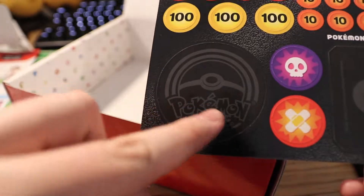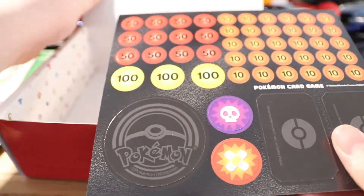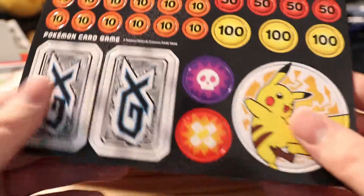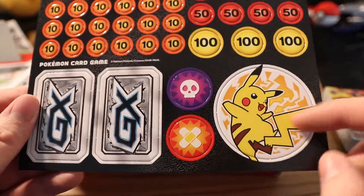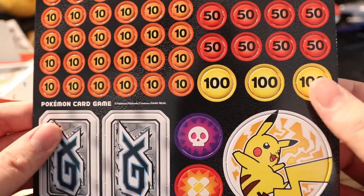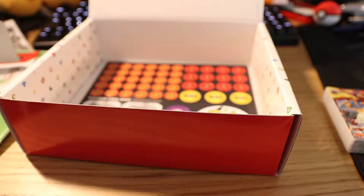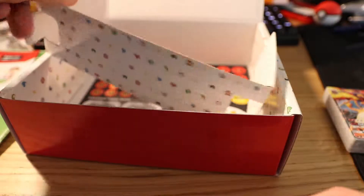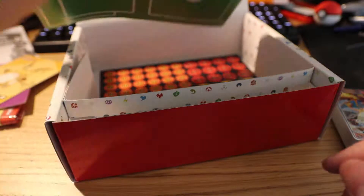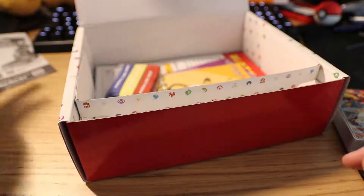I believe this is the coin that you actually get to play with, so it's not a plastic coin or a metal coin — it's actually a cardboard coin, which is kind of disappointing. But it's really cool — look at Pikachu, he's a badass. I'm not gonna actually pop any of those out; I'm gonna put all of this back neatly into the box, and then we're gonna take a look at the cards.